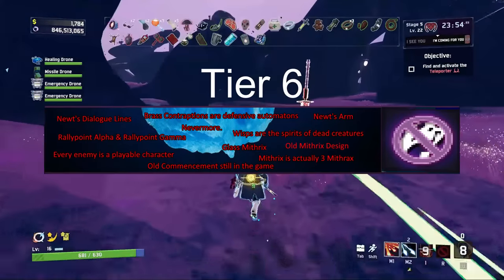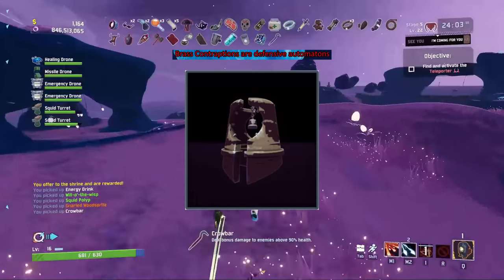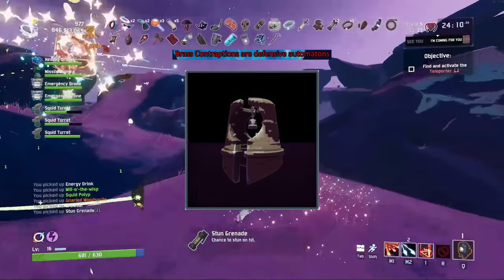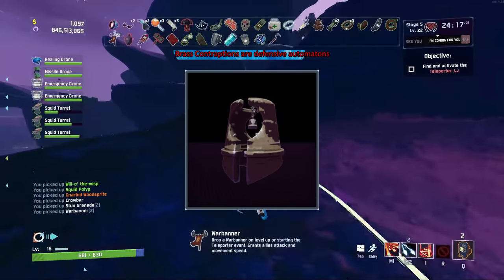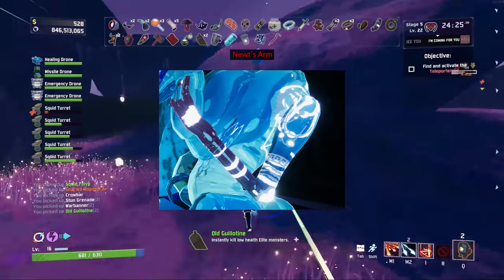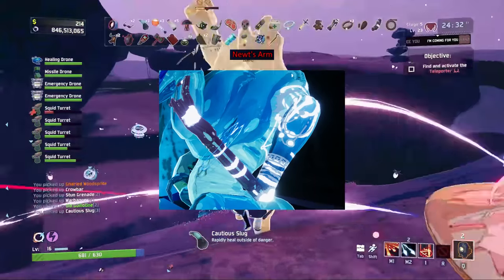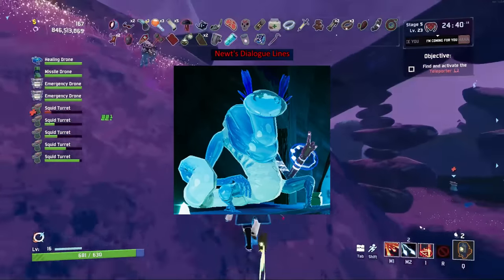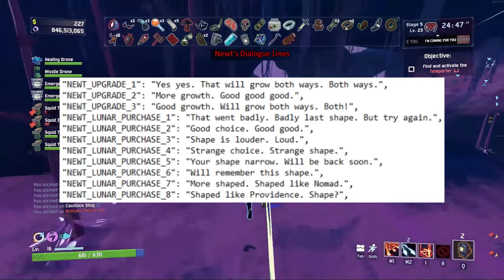We are now on Tier 6. The logbook for Brass Contraptions talks about a redacted facility collaborating with another research center to observe these robotic automatons — they noted advanced means of self-protection but no known means of functioning. They stick out from almost every other monster type, not resembling any constructs Mithrix makes nor any other creatures on the planet. The Newt's arm appears disfigured and broken, and in the Bizarre Between Times logbook we know it's something that isn't natural. The Newt also has a bunch of unused dialogue lines for buying items and upgrading them — a feature never added to the game.